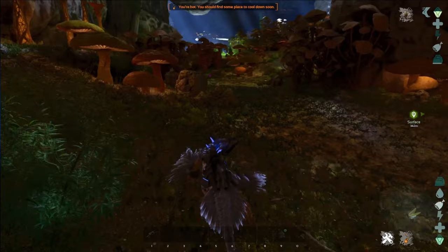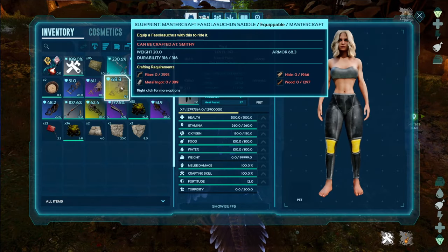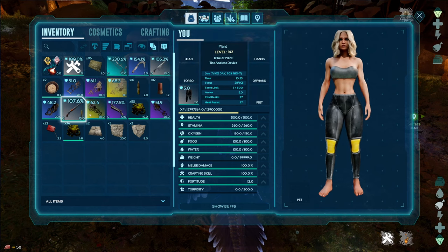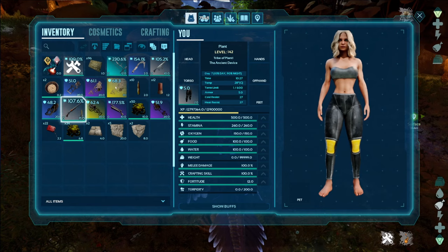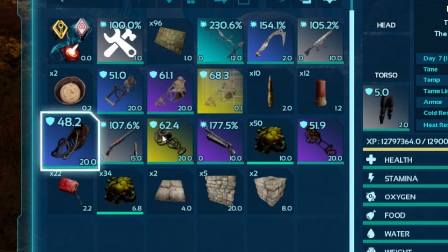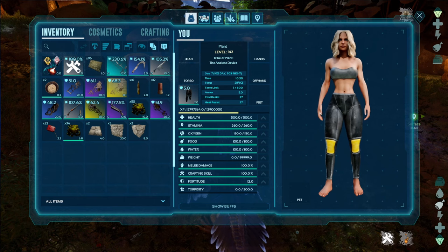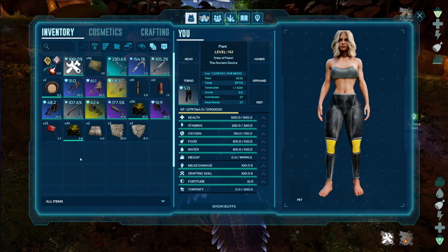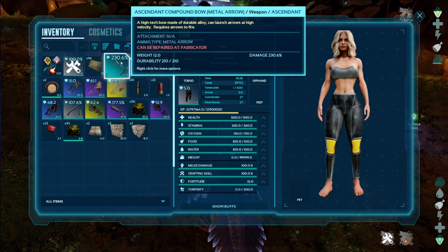So what did we get? We got a Mastercraft sand shark saddle — that's pretty good. We got a rock drake saddle. We got a long neck. This is honestly a lot better than what you get from up there. If you do this the next night, who knows — there is a chance you could get a really good blueprint for a shotgun or a crossbow, and that's going to be really good to use.